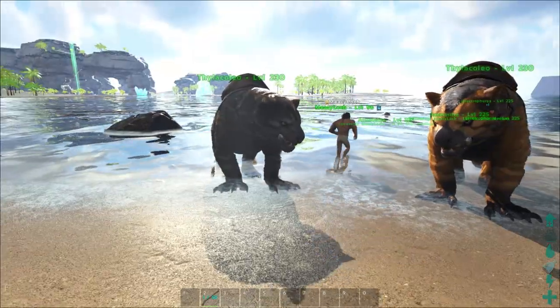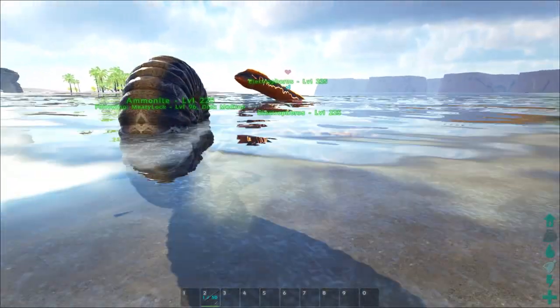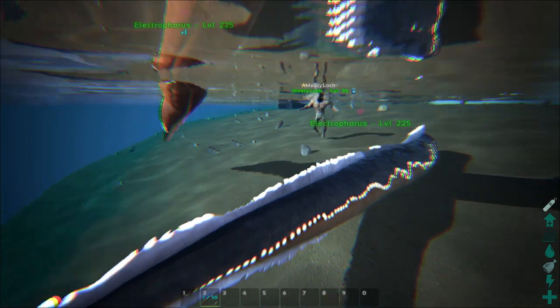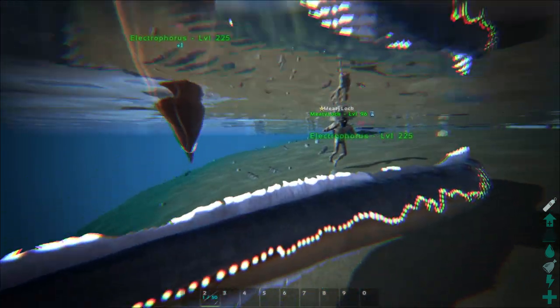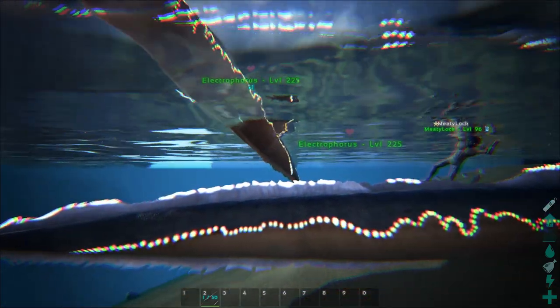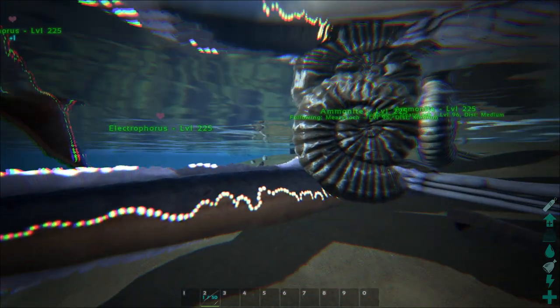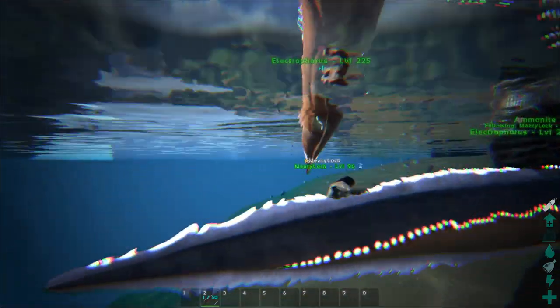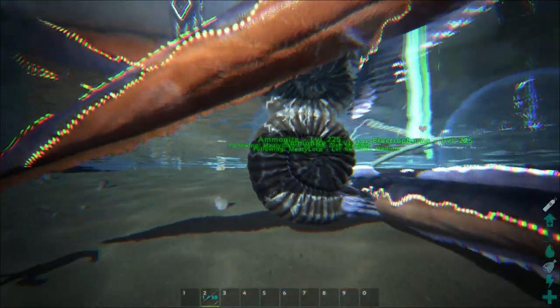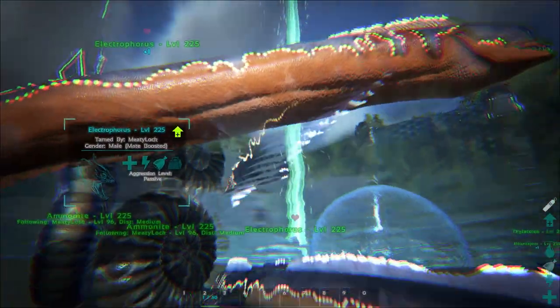The third creature is the electrophorus. These guys are kind of like the answer to underwater taming — right now we only have crossbows. The point of these is you're supposed to tame a bunch of them and they're meant to take down large underwater creatures. Solo they'll take down smaller creatures, but in a large group they'll take down the plesiosaur, the mosasaurus, and all that kind of stuff.